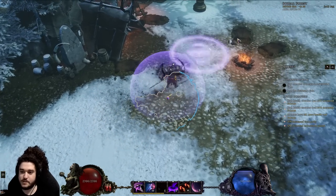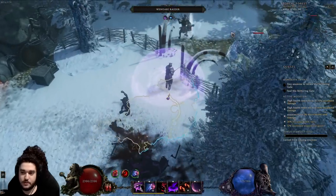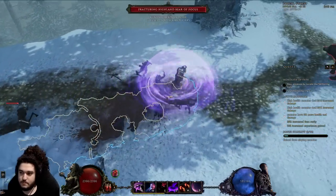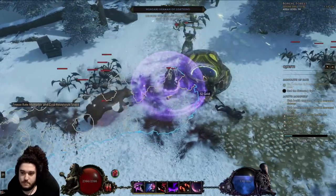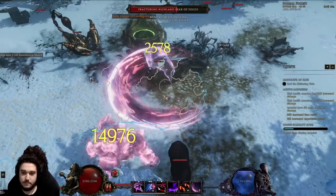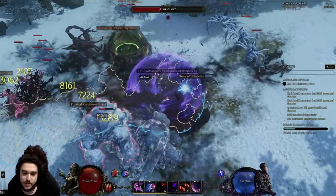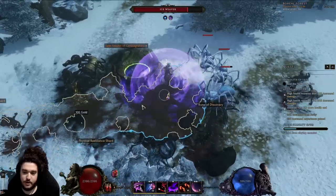My main clear skill is Eraser Strike and my main single target is Void Cleave, but they both kind of go together. What I like to do is hover my cursor over the edge of the screen to make sure you're lunging as far as possible. The combo is essentially: Void Cleave, Eraser Strike, Void Cleave, Eraser Strike. For tankier targets like a bear, you can go Lunge, then Q, E, Void Cleave, Eraser Strike.